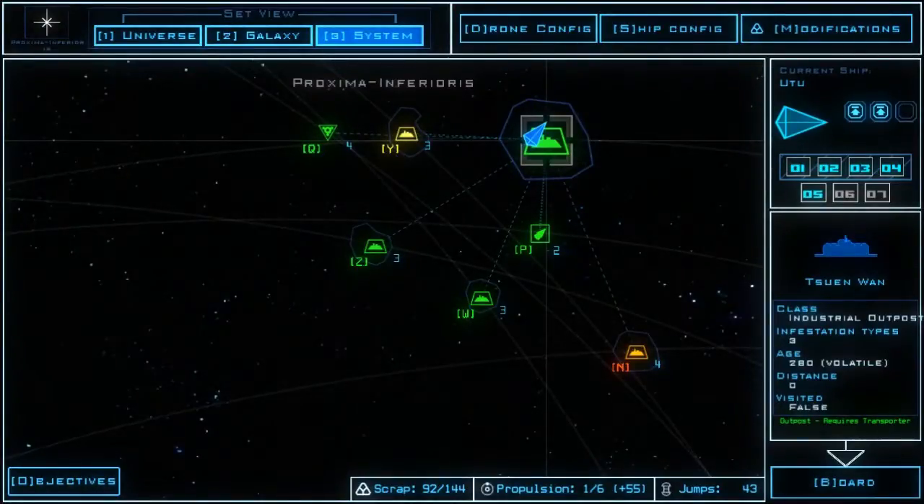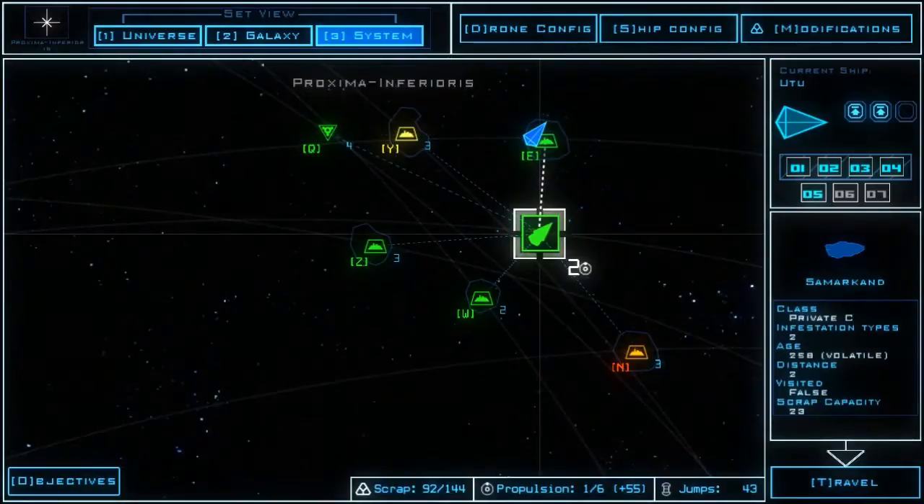Alright, I'm Matt and I'm back with Duskers. Last time we checked out a pair of outposts and had quite a haul, seeing as we are back up to 92 scrap from... we know it was 88, my bad. No, it can't have been 88 because we just scrapped two drones. Anyway, we had quite a haul on a somewhat dangerous outpost.